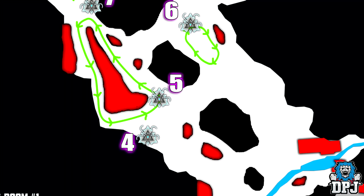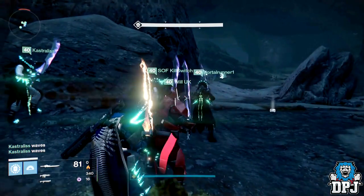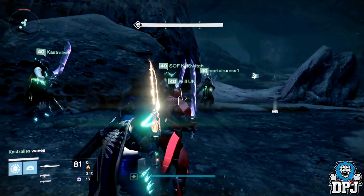The fourth Gorgon is that static one. This one requires perfect timing due to Gorgon 5 doing a loop around a rock and coming very close to the location of this Gorgon, making it very easy to be spotted if not timed correctly. Wait for Gorgon 5 to be at least halfway around the right of the rock it loops before making your attack on this static Gorgon. If timed right you should have plenty of time to retreat to cover. Remember to keep an eye on your heavy ammo — synth if needs be.